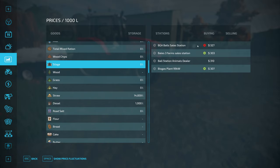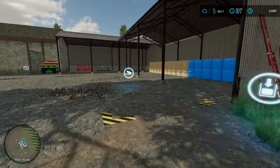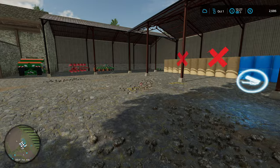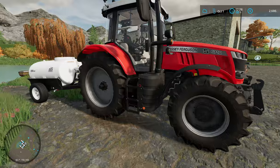Silage is selling for around $300 per thousand liters, so each bale should get us about a thousand bucks — that's a boatload of money. We have our bale trailer so we can load it up and go sell. I think that's something we'll try to do today — get the bale trailer and bring out some silage bales and go sell off some of those to get a little bit of money.